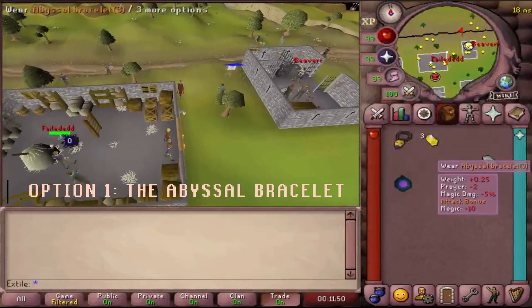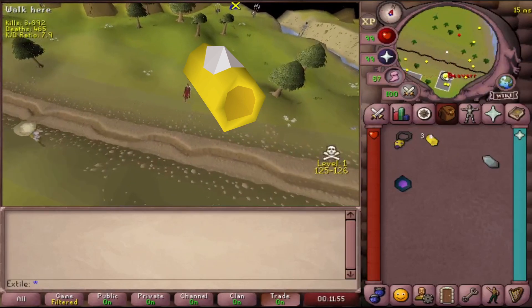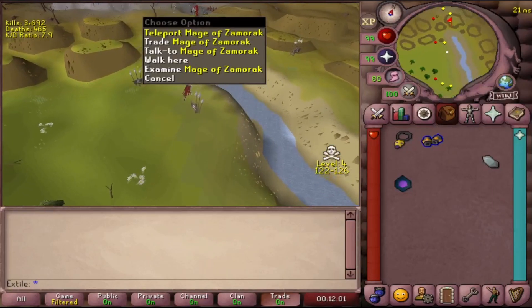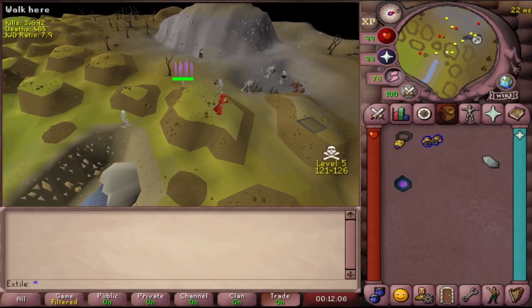Option 1: the Abyssal Bracelet. This is not a very popular option amongst players, but I figured it's one worth mentioning. If you're using the Abyss for RuneCrafting, you immediately get Skulled when entering. If you're wearing an Abyssal Bracelet, however, you will not be Skulled. This is a nice quality of life thing if you're just in the middle of a clue scroll or something.